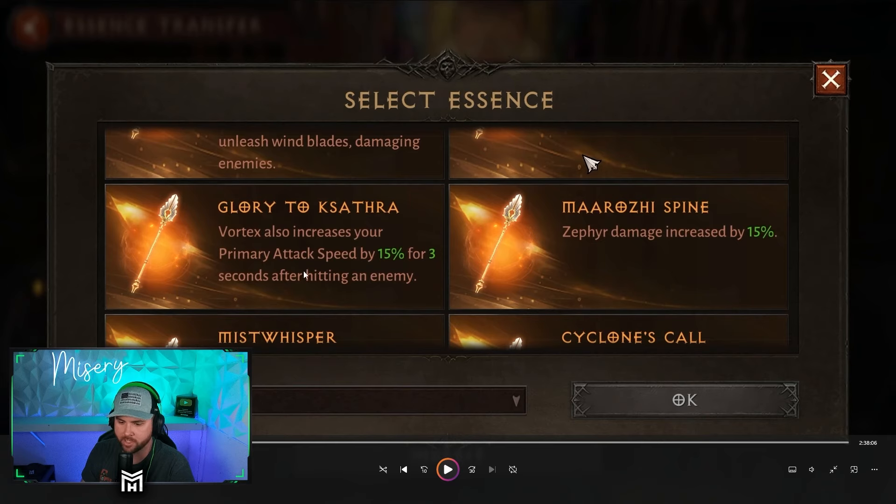Vortex also increases your primary attack speed by 15% for three seconds after hitting an enemy. Zephyr damage increased by 15% — so all Zephyr damage, no matter what skills or primary attacks you're using, you always have Zephyrs. So this is straight up 15% increased damage that your Zephyrs do, which could be good depending on the build, since some builds utilize more Zephyrs than others. Keep in mind you can only have a maximum of three Zephyrs alive at one time.